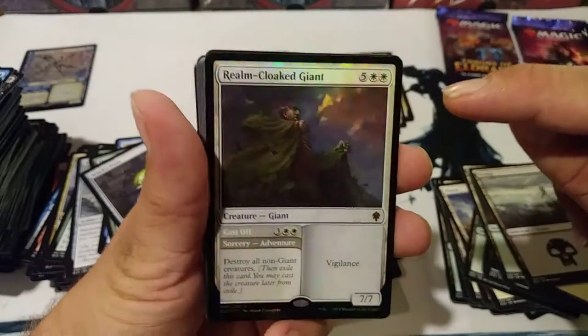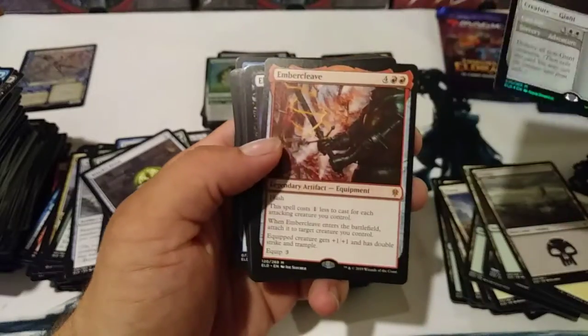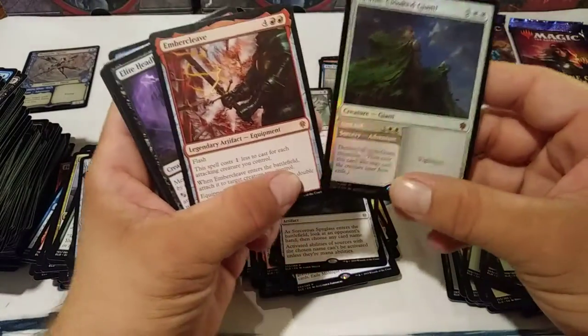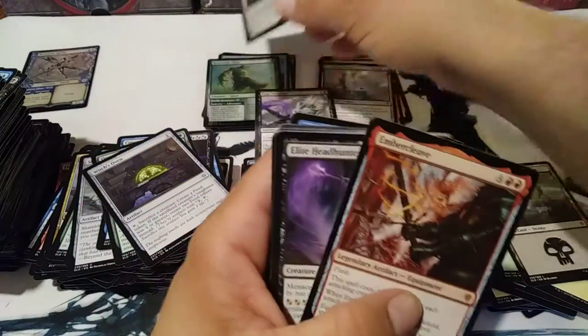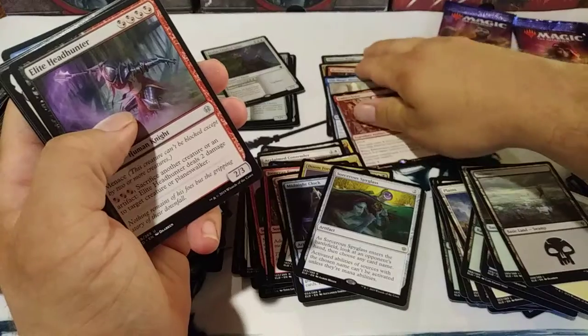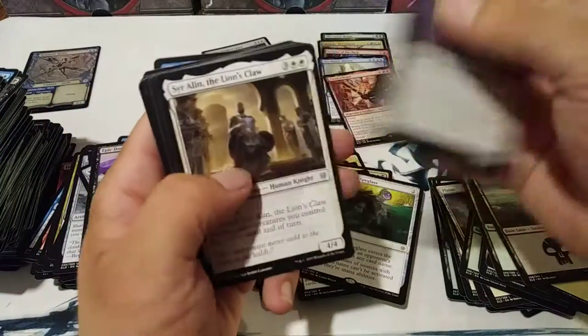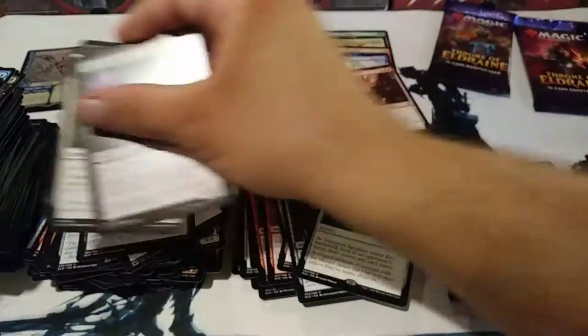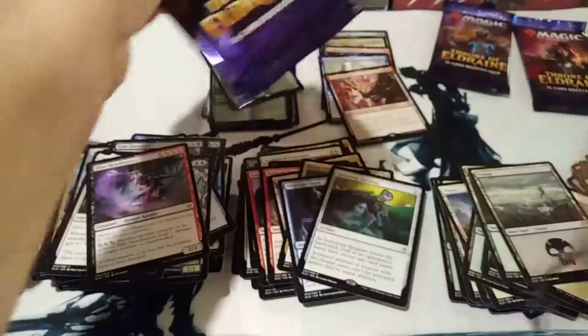I have the pre-release of him too — that is so cool. And an Embercleave — another mythic. Double mythics! Double mythic pack — that's what I'm talking about. So I wasn't expecting another mythic, and I get two. How much fun is that? And there's a non-foil with the alternate art — that's pretty sweet. Hell yeah with the mythics. That giant seems cool, it just seems like he'd be fun to play with.